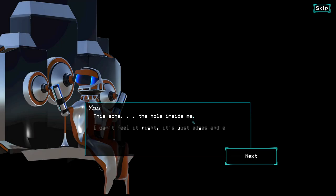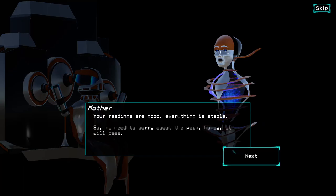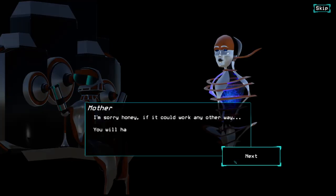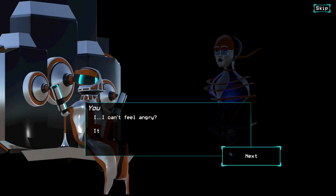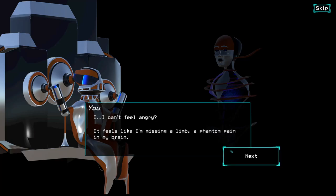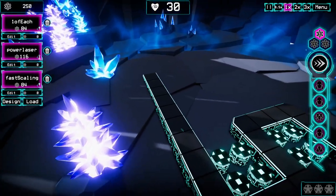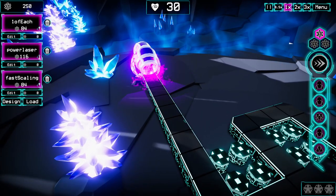I don't think I'm getting any stronger. Levels are getting harder, but I haven't got that power boost just yet. This ache — the hole inside me — I just can't feel it right. It's just edges and echoes and pain. I hate this. The readings are good, everything is stable. No need to worry about the pain, it will pass. No more of this, stop this machine. Sorry honey, if it could work any other way, you'll have to endure. Stopping it would be worse than continuing. I can't feel angry. It feels like I'm missing a limb, a phantom pain in my brain. I don't know what I'm experiencing in my tower defense game right now.